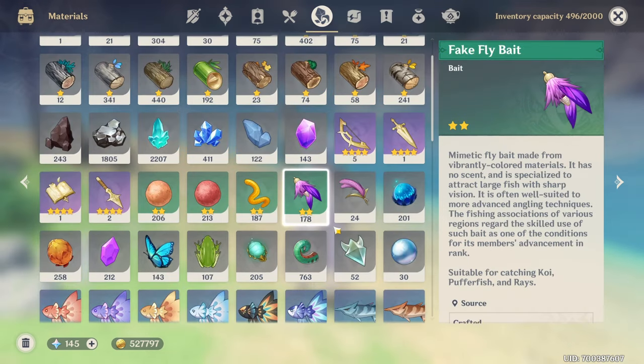The bait we're going to use to catch the puffer fish is this one right here called Fake Fly Bait, and this is how it looks like.